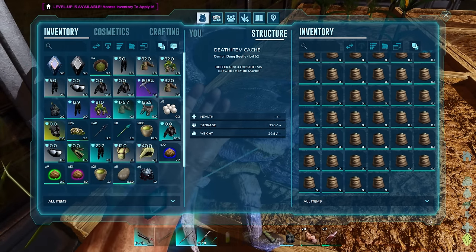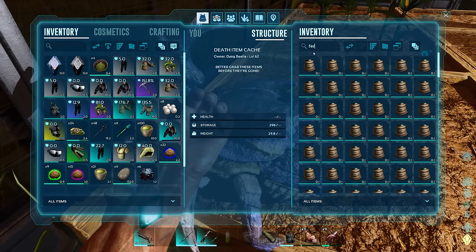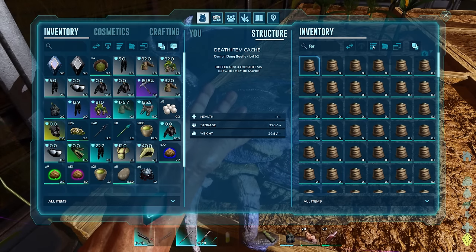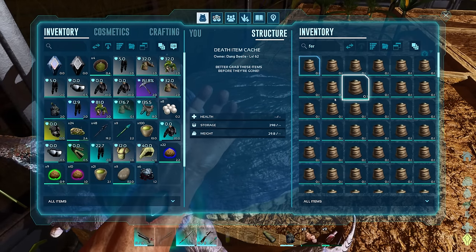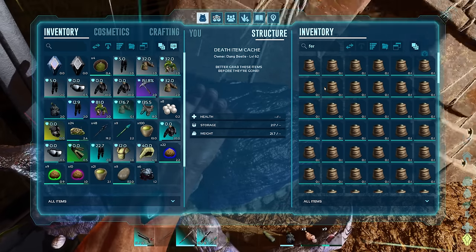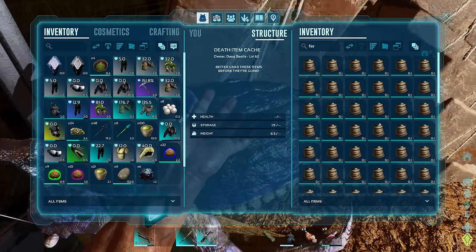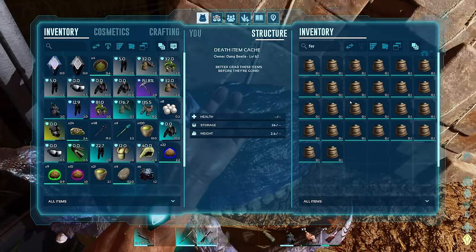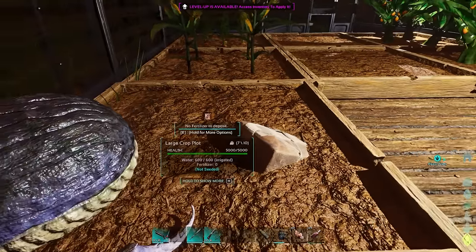Wait, did we drop it all? Ferret, ferret yeah. Did we drop it all? Oh just - popcorn and so much stuff. Boom, boom, and boom. There you go, that's lightened the load a bit.